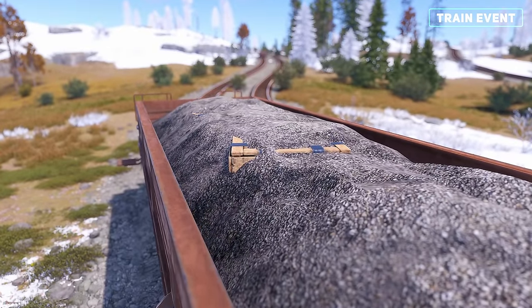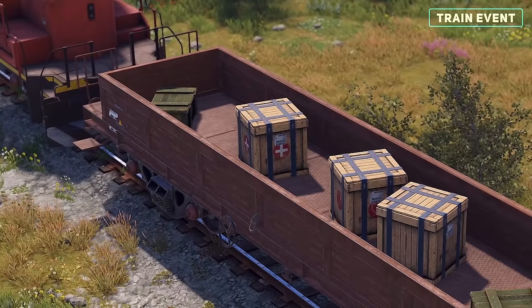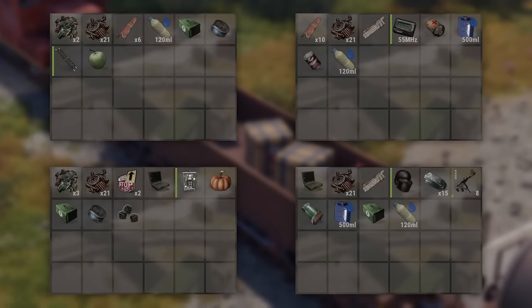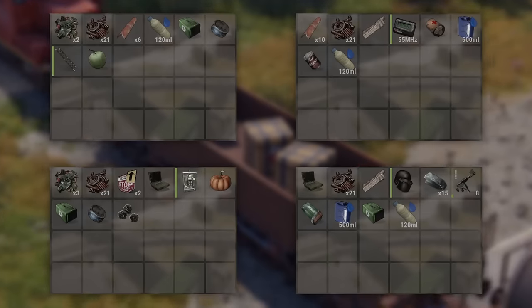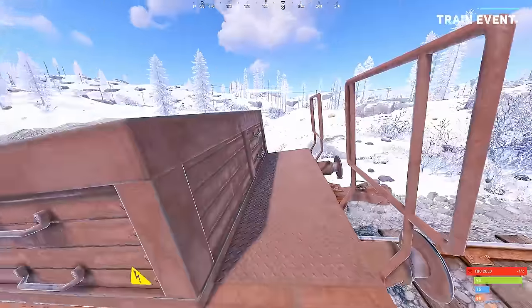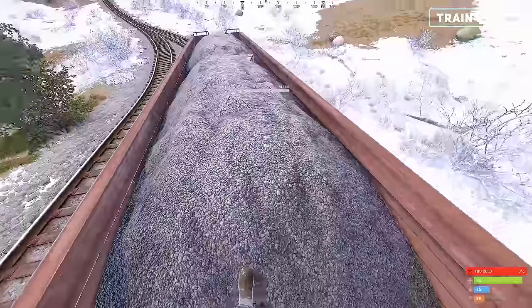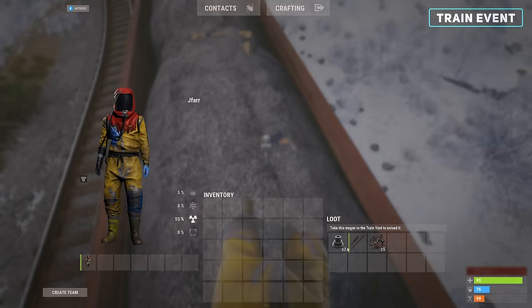Finally, we have loot carts that contain locked away basic, military, food, and medical crates. Here is a sample of the loot you can expect to find. If you are unsure, you can always open it up to inspect the locked loot, making it easy to decide if it is worth the effort to unlock.